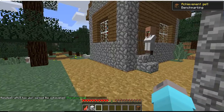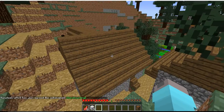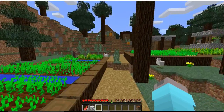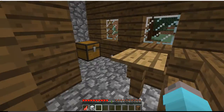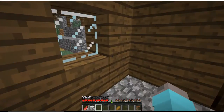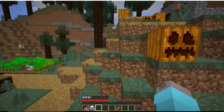Let's check if there's a blacksmith. I don't know if there is — there might be. Oh yes, there is! This is actually a big village. Let's see if there's any iron armor. Yes! Iron armor, let's go. Now I don't have to go mining for a while.